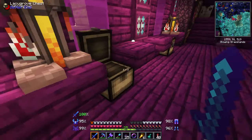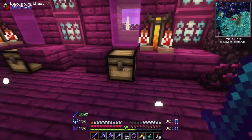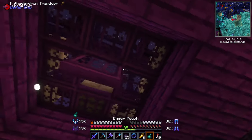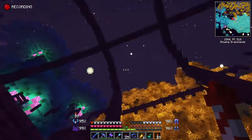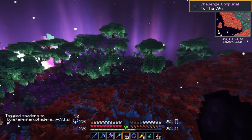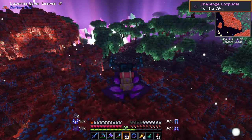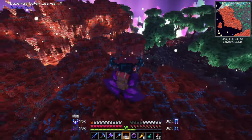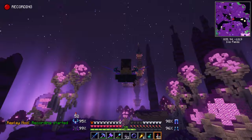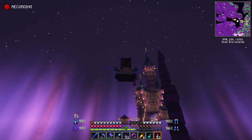The only guaranteed way to find Elytra is to find an endship still attached to an end city. This means that you'll need to venture out into the end and start exploring. But how do you find an end city? Here's a tip: if you kill endermites, you'll come across endermite powder. This can be used in the end to point you in the direction of an end city, so keep your eyes out for endermites and collect as much endermite powder as you can.